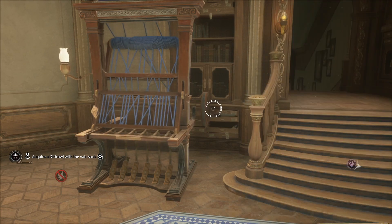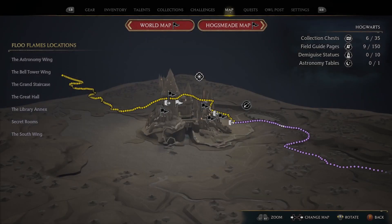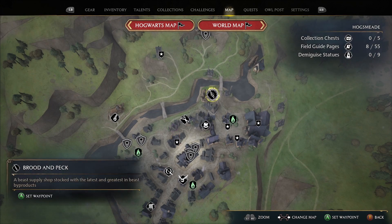In order to get those ingredients, there are a few different ways. Some of them, if not all of them, you can buy at Hogsmeade from one of the shops there. The Brood and Peck will have a lot of the ingredients that you need for the loom.